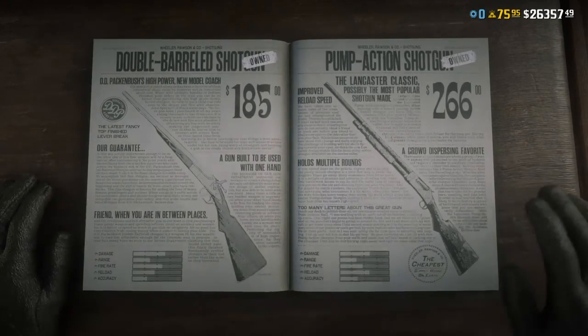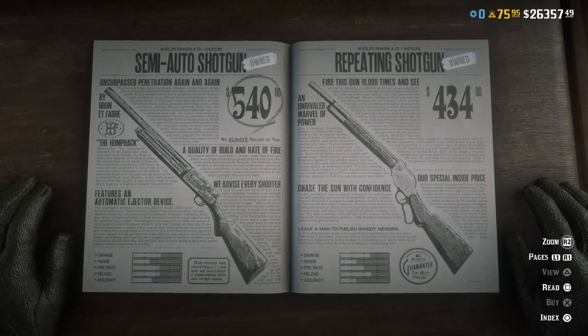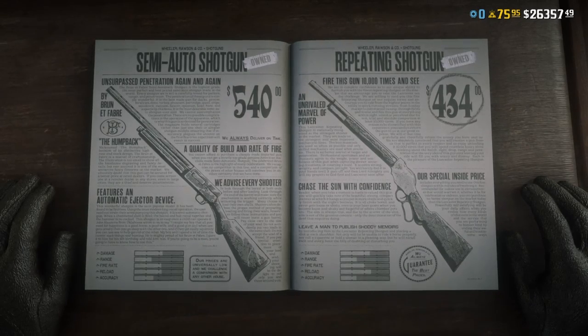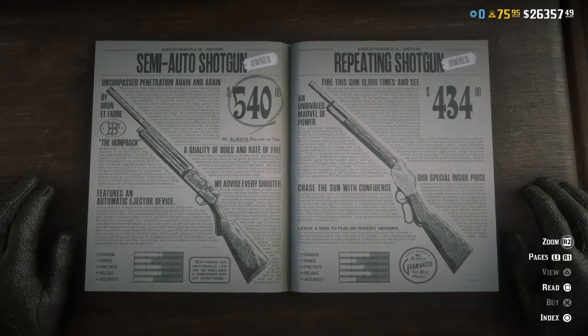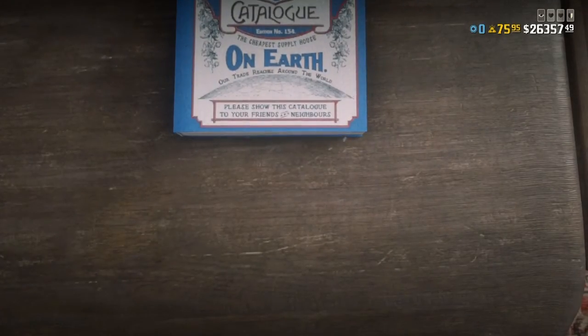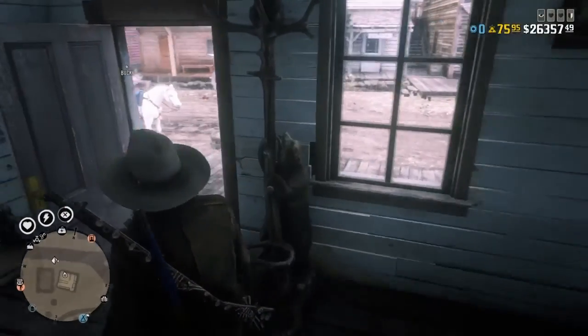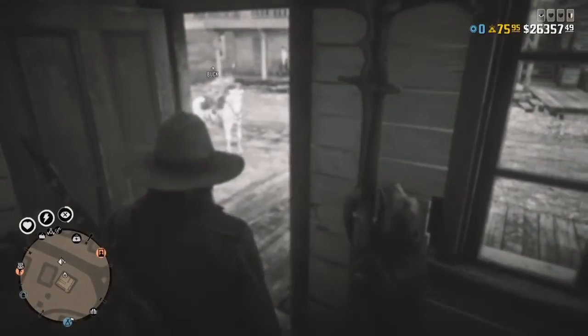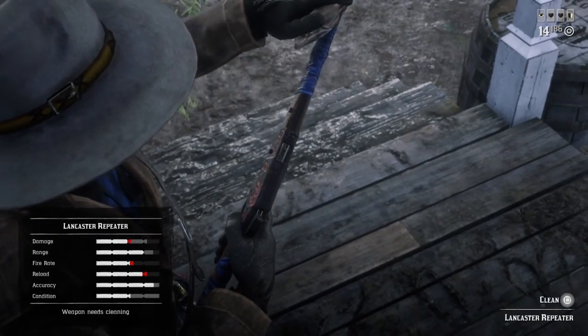If you want a sniper, the Rolling Block Rifle is the sniper to get. For shotguns, the pump action does a lot, but if you get to the semi-automatic shotgun, damage won't matter because it's just boom boom boom and you'll get your kill. That's kind of what the video was today — some quick tips and info for you guys. Right now the game is kind of stale and I'm having problems getting legendary animals to spawn, so none of my guides for that are up yet because I've yet to find any of the new legendary animals.